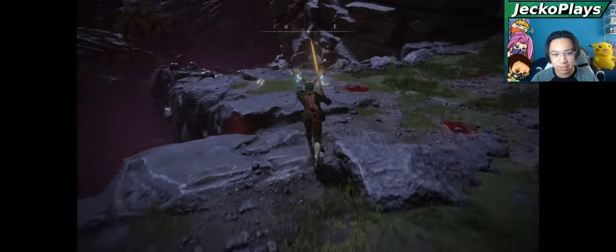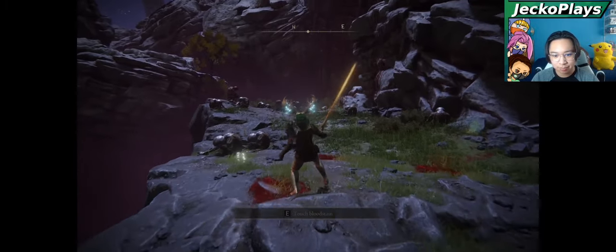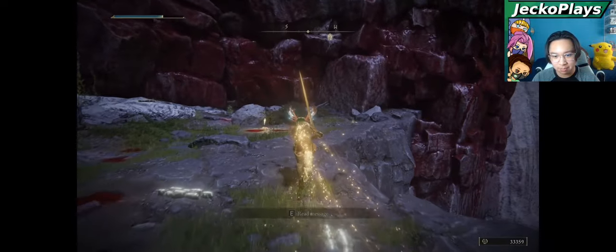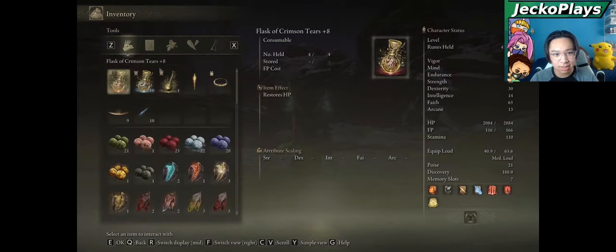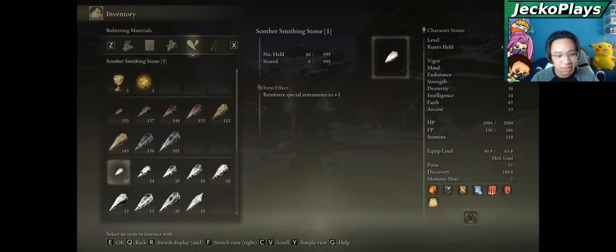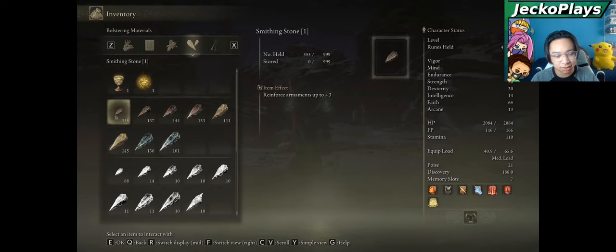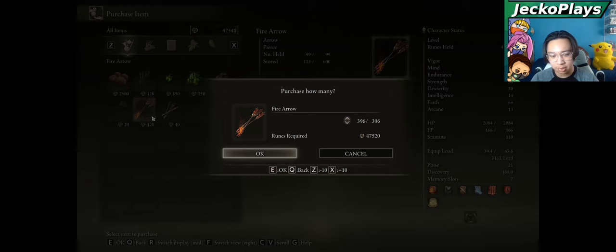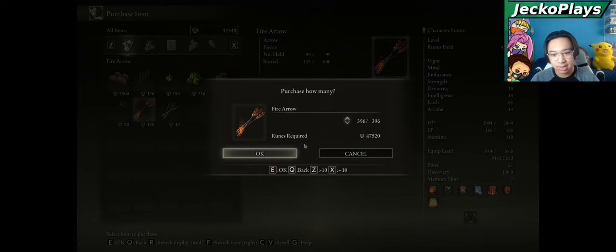Number three is Farm for as many runes as you can. Get to whatever level you want to start your New Game off at, as New Game enemies will be more difficult. If you are already at a level you like, you can also use runes to buy tons of upgrade materials. If you are a consumable user, make sure you stock up on all your consumables, as in New Game Plus enemies will take a lot more to die.